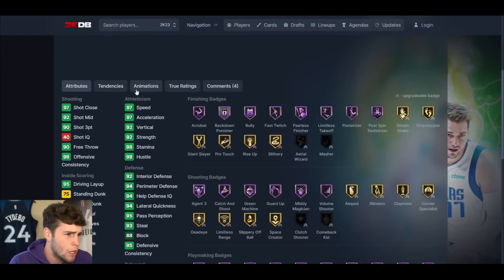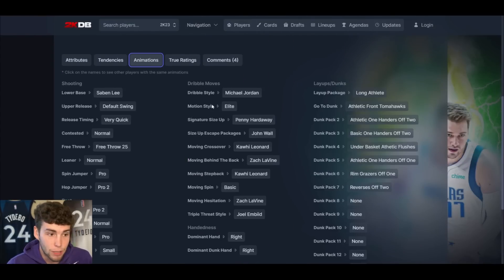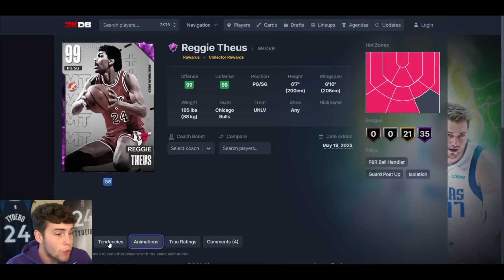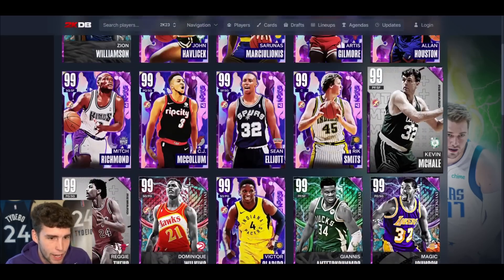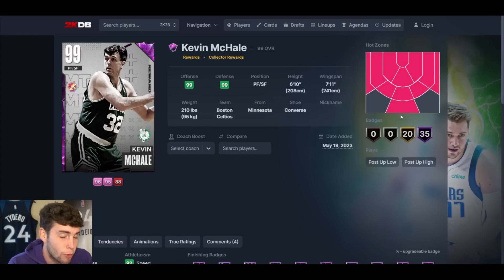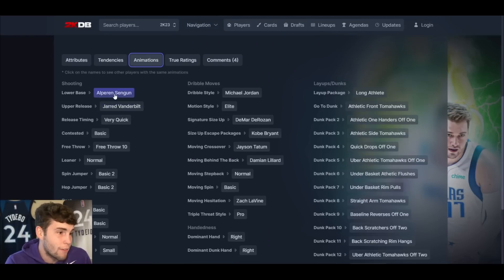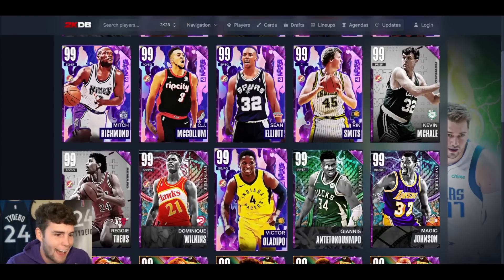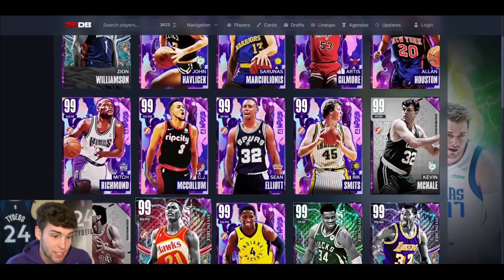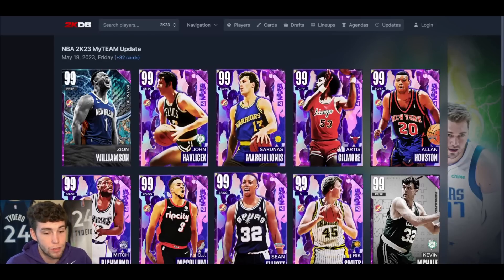Reggie Theus and Kevin McHale are in collector level. For Reggie Theus, the Saving Elite base is really solid and he's 6'7", so he's a solid option — but I don't think he's necessarily next-level good. Probably in that five-to-ten range at the point guard position. Kevin McHale small forward is another collector level reward — 35 Hall of Fame badges, 92 three-ball, really solid defense. The Shang-Gun base isn't very good though, and normal leaner without Icy slide. He's fine but not worth grinding collector level. Neither is Reggie Theus.